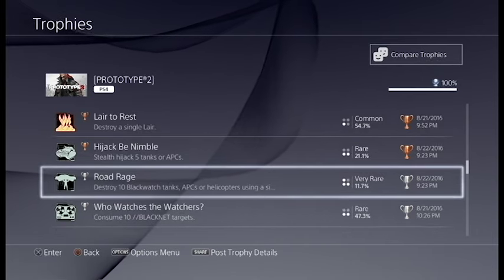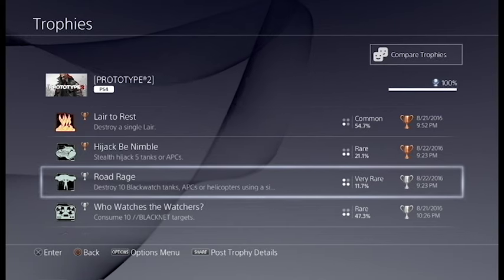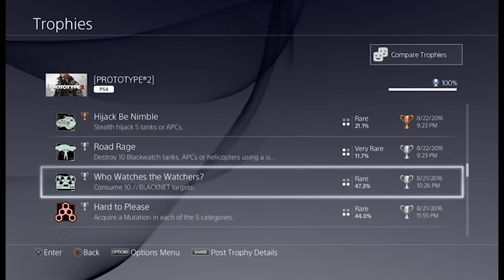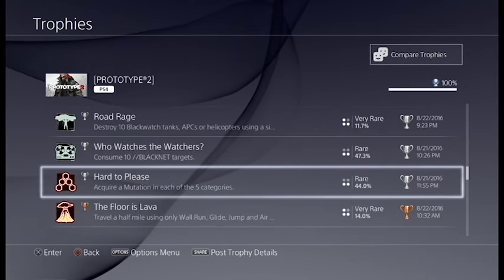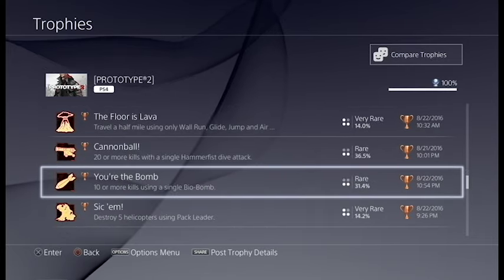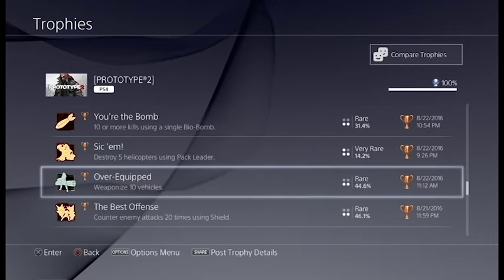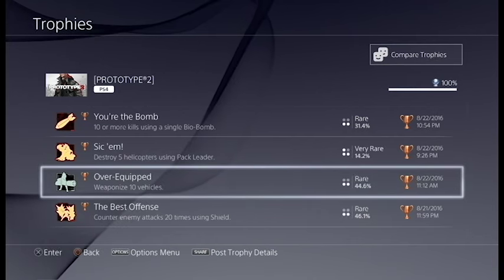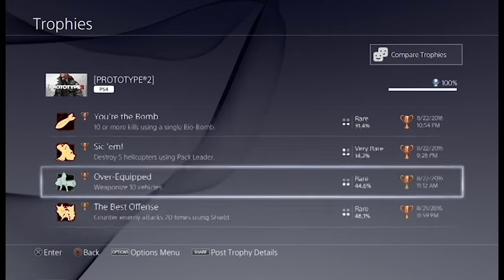None of them are really anything tough. This one's a little bit trickier — you have to do it in the red zone where you can find enough vehicles to shoot down. You just want to shoot down the helicopters; that's easiest. I think that one's pretty much guaranteed as long as you're doing all the side missions, which you kind of have to do anyway. You can do a lot of these kill-based ones on civilians, infected, or on the Blackwatch guys — it doesn't really matter who you hit with it, which is really nice.